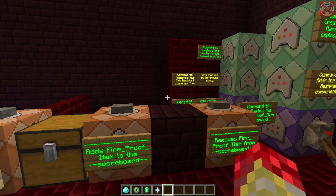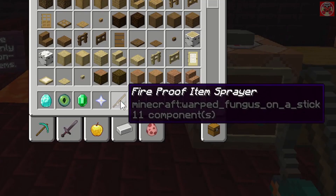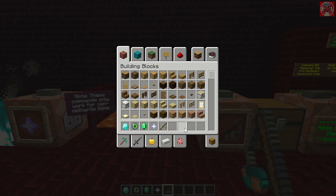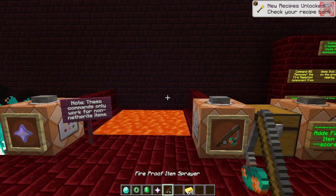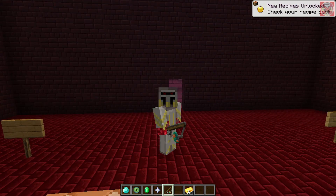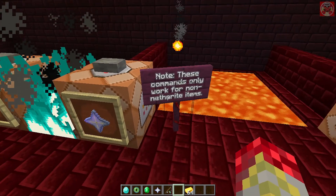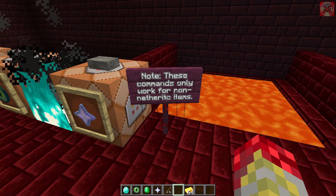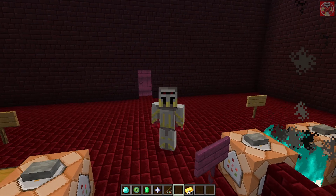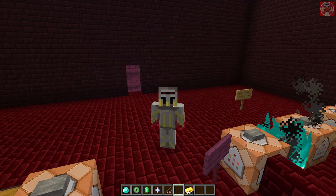Now we're going to move on to what's over here. I've got this special item called the fireproof item sprayer. What this does — I'm going to grab some gold real quick — it automatically makes any items that aren't fireproof, well, fireproof. One quick note: these commands only work for non-netherite items, so netherite stuff is not affected by any of these commands at all.